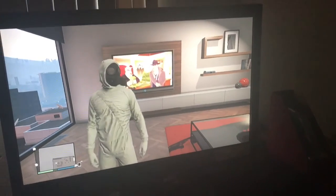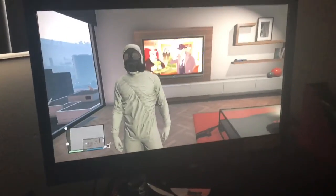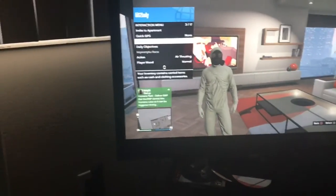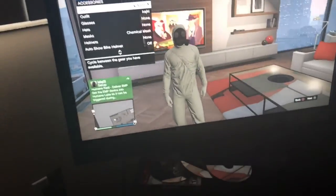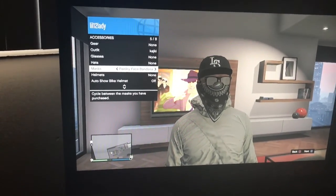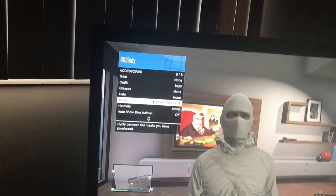This one's without the telescope. What you're gonna want to do is hold Select, then go to inventory, then go to accessories, then where it says chemical mask, you can put on any mask if you want.